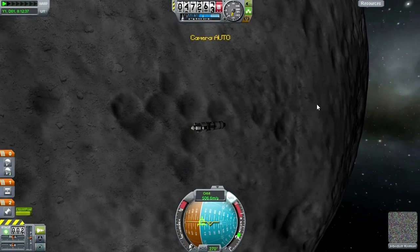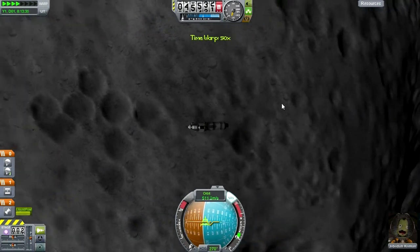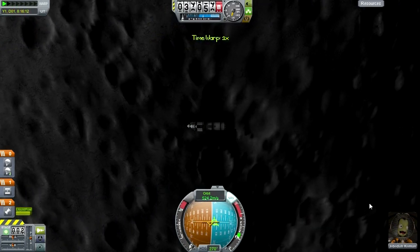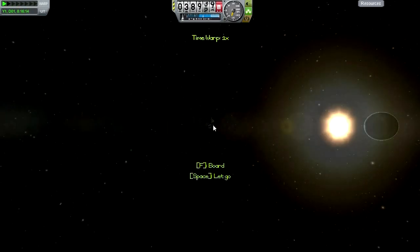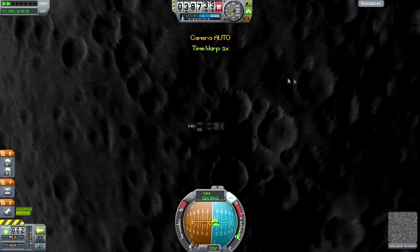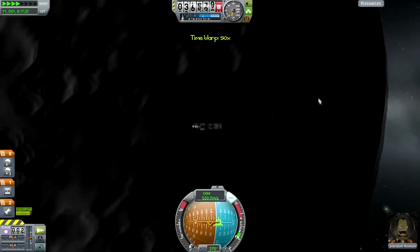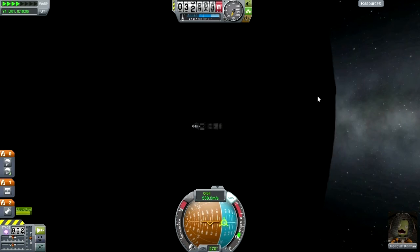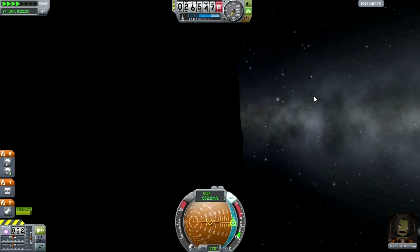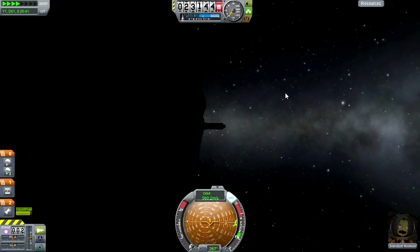There's some sort of basin here - try and get that. Nope, just Highlands. Looks lower, but whatever. Something going on around here, let's try that. Nope, Midlands. Alas. Well, I think for the first mission to the Mun, this is quite successful.